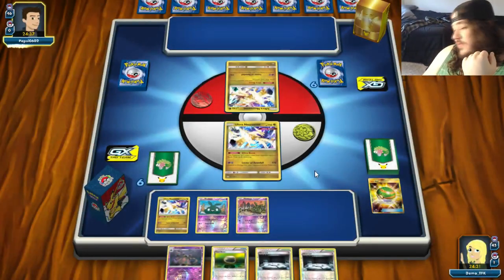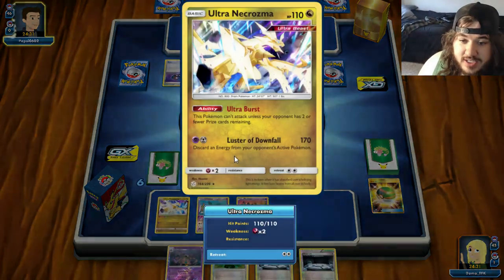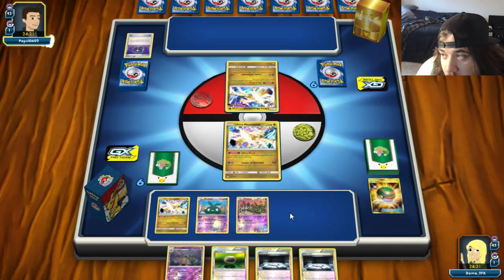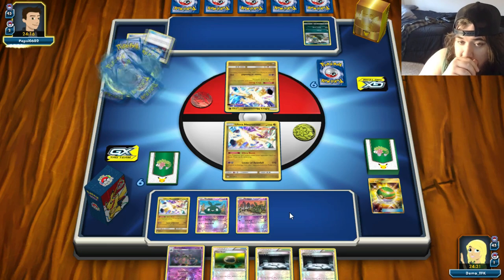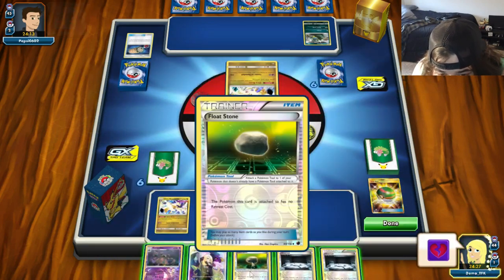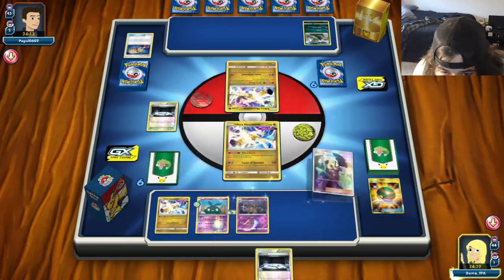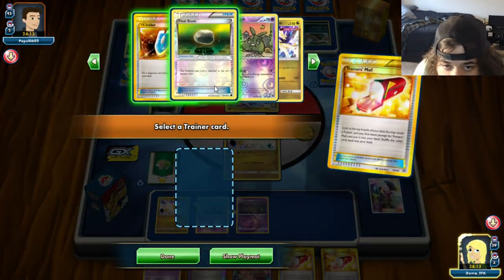Opponent plays Heavy Ball — interesting, probably for Garbodor which has a heavy retreat cost, or maybe they're playing the Alolan Muk version instead. Energy Lotto failed. We go Float Stone, Silent Lab, Garbodor, Cynthia. Trainer's Mail for Float Stone, Trainer's Mail for Nest Ball, Nest Ball for Ultra Necrozma — but we whiffed the energy so no attack this turn. At least we have Life Dew to protect us. We don't want to waste our one Rainbow on this guy.